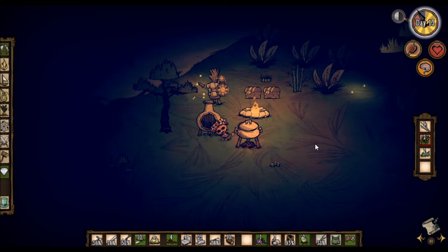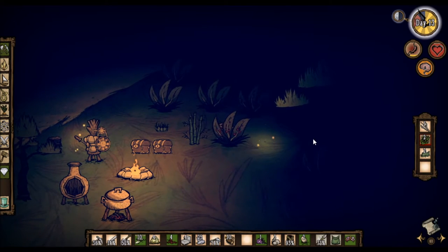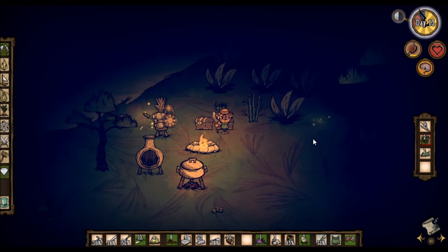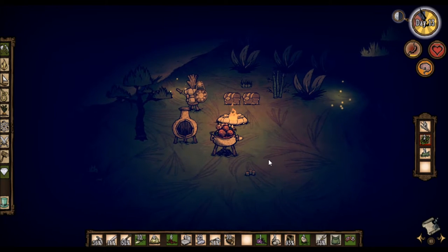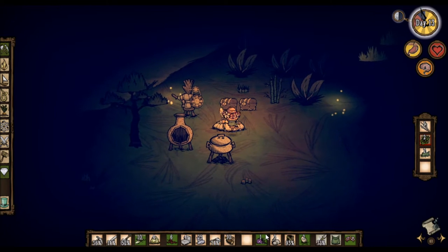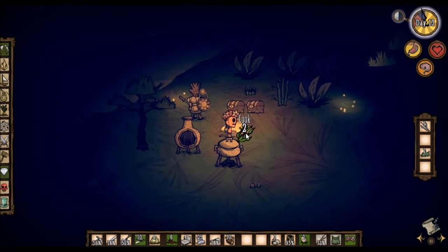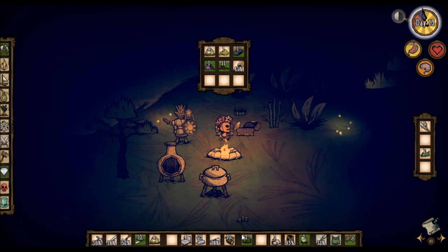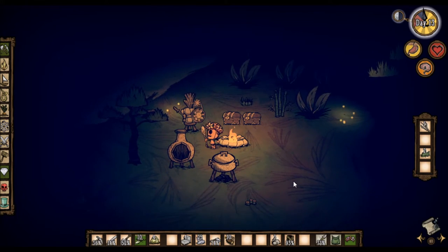I'm going to put a bunch of stuff in the crock pot — an egg, a couple seaweed, and some berries. I thought it'd make a fried egg with berries and seaweed on top, but it's a meatball! That's delicious. We're going to have to cook this seaweed before it legitimately spoils, because that would be wretched. We don't want any of our food to spoil.